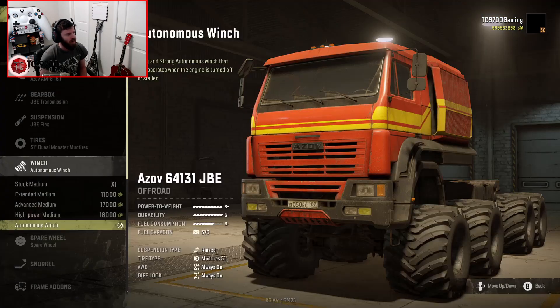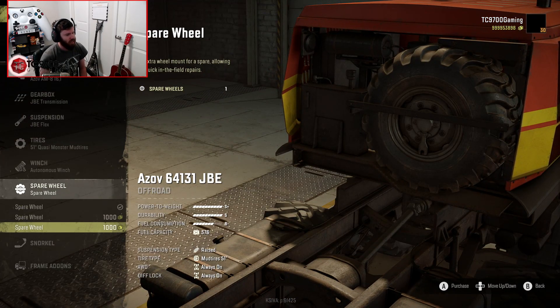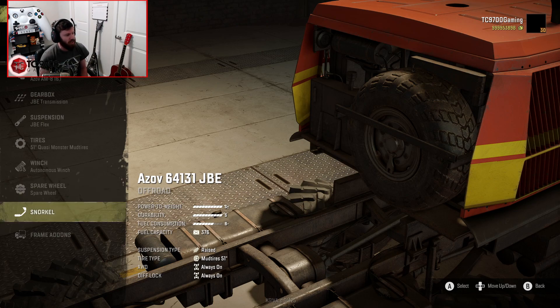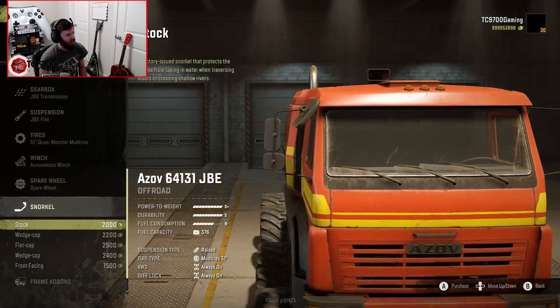Winch-wise, we're going with the autonomous winch, and we have quite a bit of spare wheels available. I'm very sure this truck will potentially make its way to consoles at some point, because the JBE truck tweaks are very console friendly, and we've seen a lot of love for them on consoles as of late. I'd be really surprised if this thing didn't make the jump.